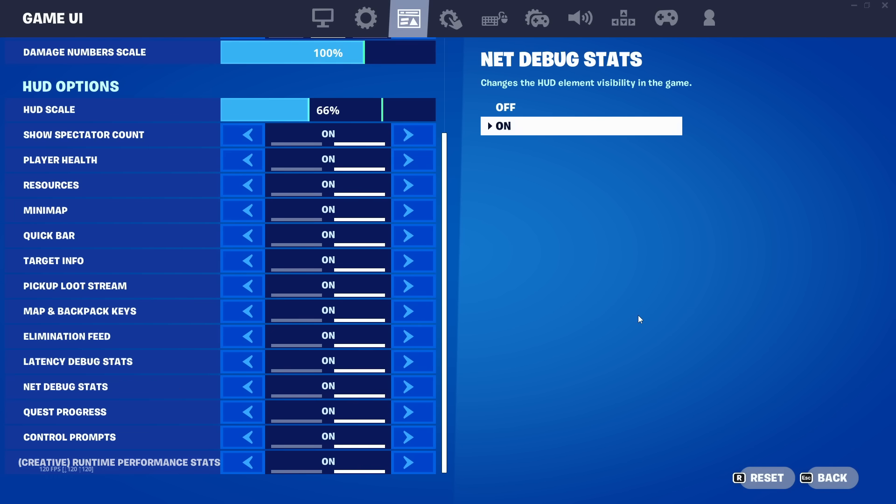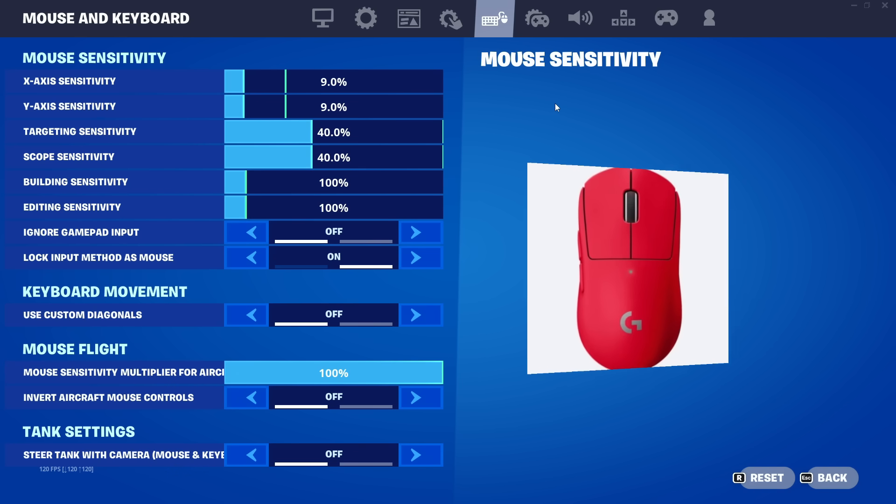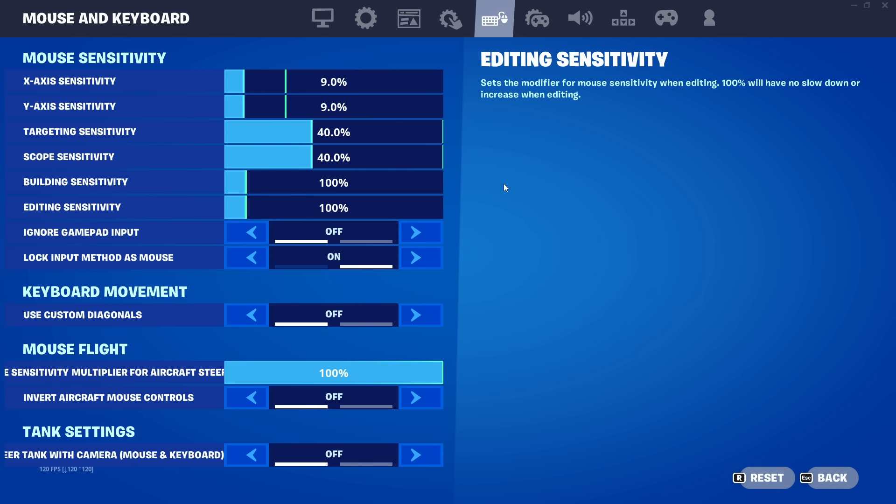Net debug status is on — it shows the ping and all that. For keyboard and mouse: x-axis sensitivity is 9% and y-axis sensitivity is 9% as well. I play on 800 DPI with a Logitech Pro Super Light. Targeting sensitivity is 40% so I can be precise while aiming, and scope is also 40%. I really think 9% is the best sensitivity on 800 DPI — you can be really fast and also have really good aim, and aim is really important now in Fortnite.